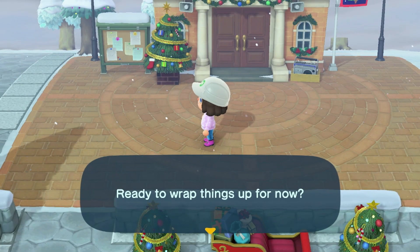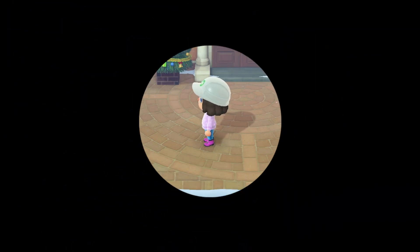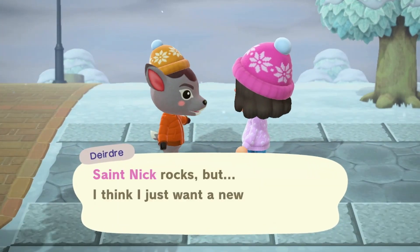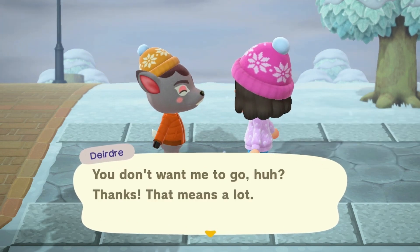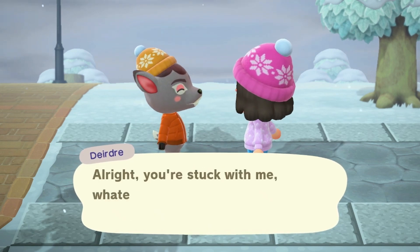I've gotten all the nook miles I want for this day, so let's go ahead and time travel to the next day. As I was walking through my island I saw that Deirdre had a thought bubble — she had the audacity to ask if she could leave, and I said no, she should stick around. I worked too hard to get her on my island, so she is definitely staying.